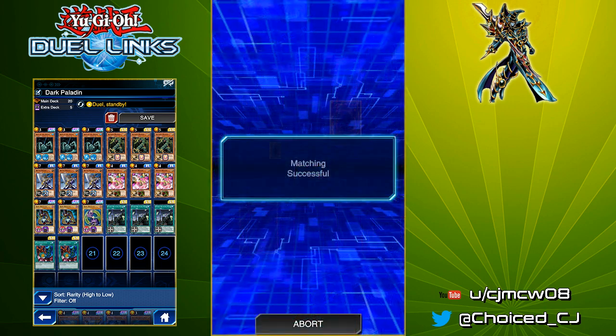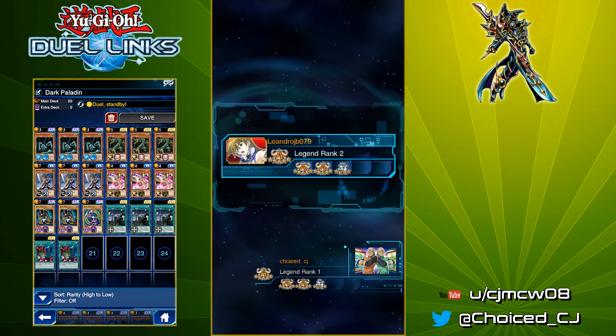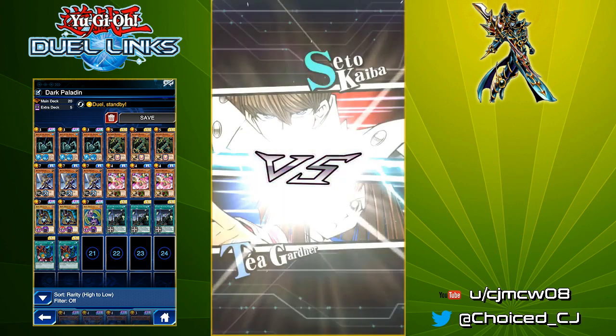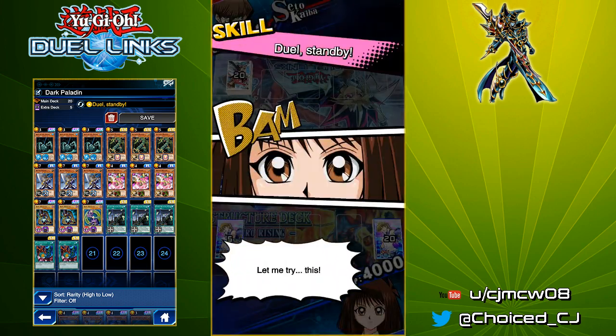The next opponent ended up forfeiting, so we hop right into the next one. That does get us another ranked ticket. I don't know what I want to spend my tickets on — there's really nothing great. I still have my GX Celebration tickets. There's just not a lot of rare cards I really need to get with the tickets. I could get a copy of Solemn Scolding, but it's not like it's going to be the next Mirror Wall or anything. It's not splashable, and it's not worth running at just one copy.